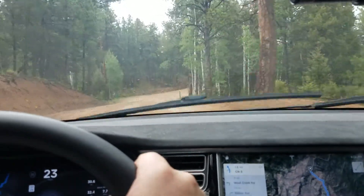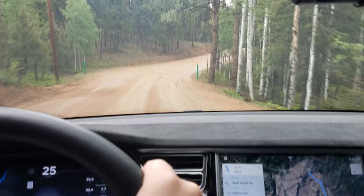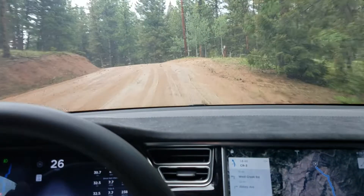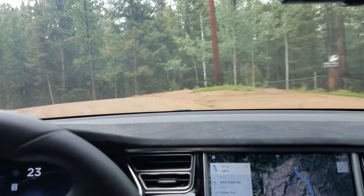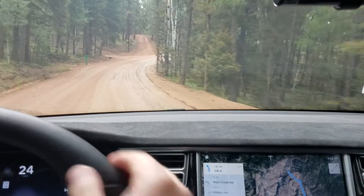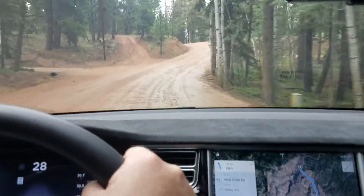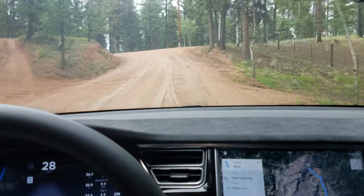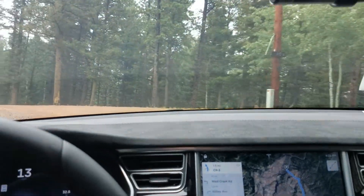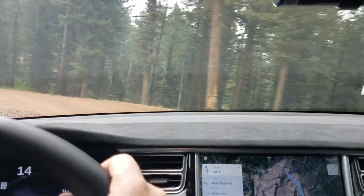So I'm continuing down the dirt road as I have been, and let's see what we can do about engaging autopilot. So far, not a whole heck of a lot. I'm barely getting any indication of lane lines. This is a dirt road — it doesn't have any printed lines, obviously, because we don't have to print lines on it. And in addition to that, it also doesn't have any clearly defined side lines because it just kind of turns into forest on the side.